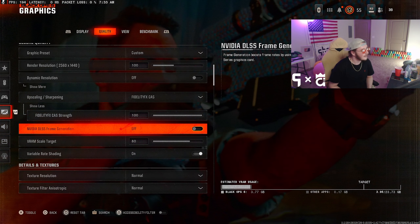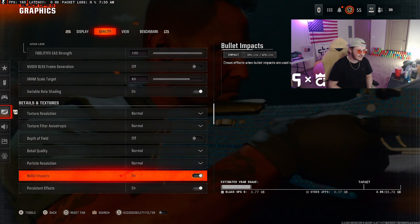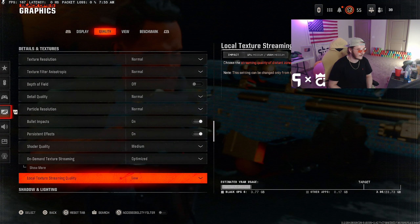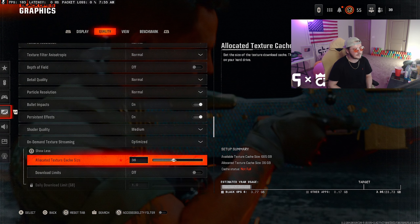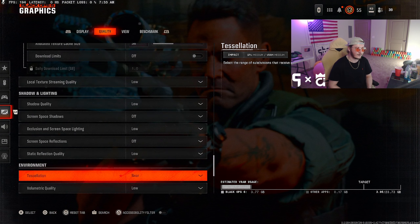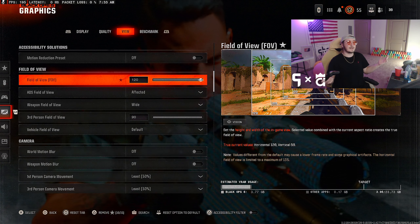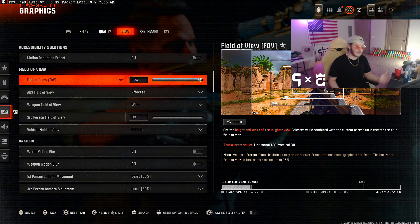Now into Graphics — a lot of this is preference with your PC, but if you have a decent PC just copy what I have. FidelityCAS is what you want to run on this game. Do not run DLSS or any of the others — just put it to 100 FidelityCAS. You'll be able to see people better and it's probably better for your PC. Frame Generation — I was told recently this actually messes up latency, so turn that off.